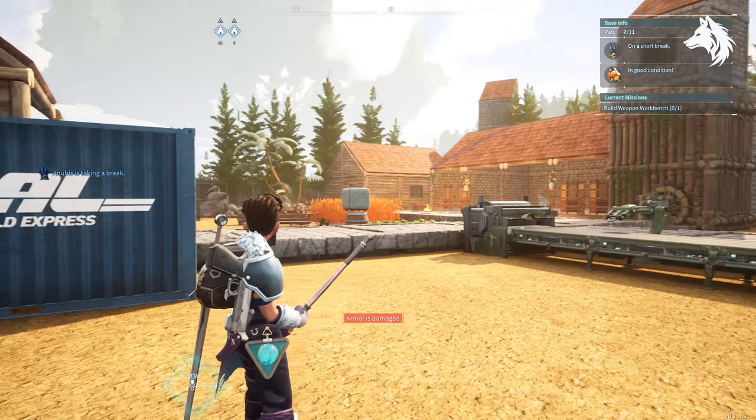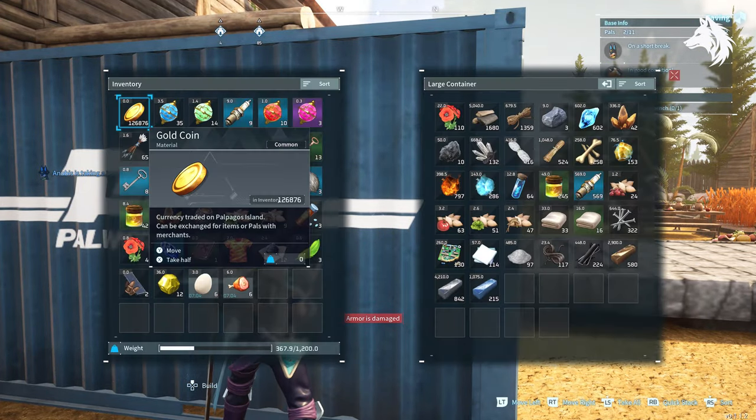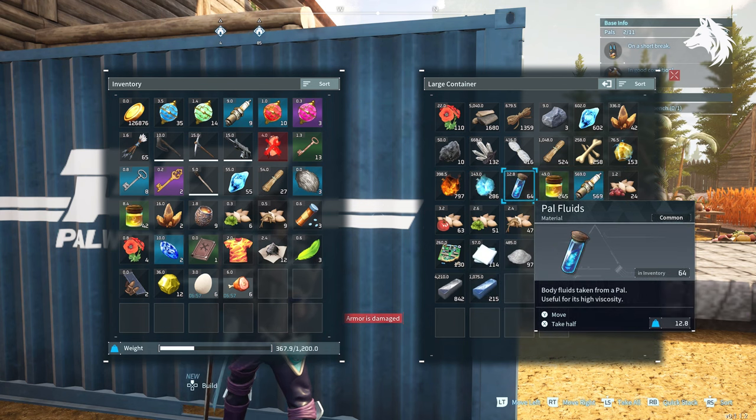That is how to get every material and item needed to build every single item in your build menu at your base, and the best places to farm them early. If this guide was helpful, leave a comment, like and subscribe, and I'll see you in the next one.